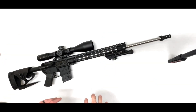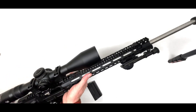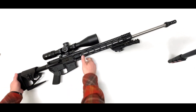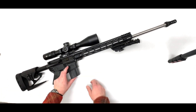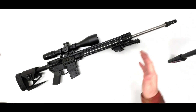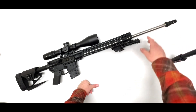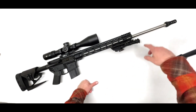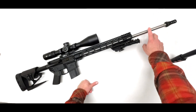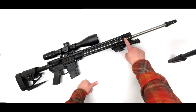What's up guys, it's Nick again from 1350 Milworks, and today we are looking at a 224 Valkyrie build. We'll go from front to back on this build. We'll start with the Yankee Hill brake to accommodate Yankee Hill pattern cans, a 24-inch stainless one-in-seven twist barrel, and a Seekins Precision adjustable